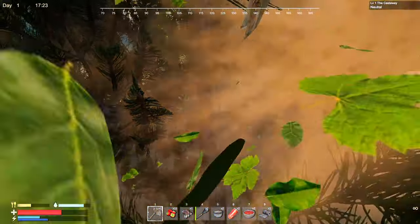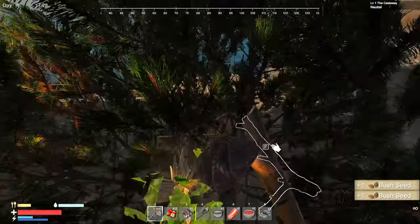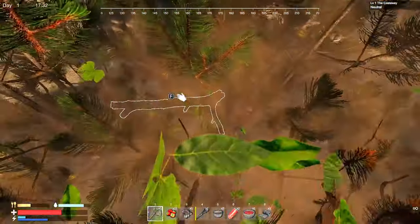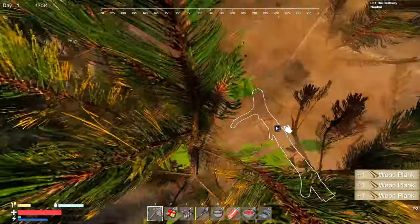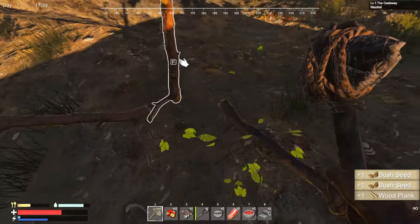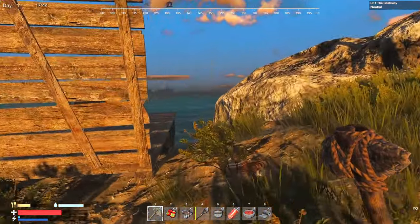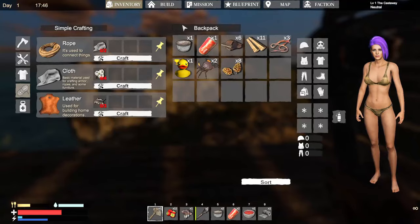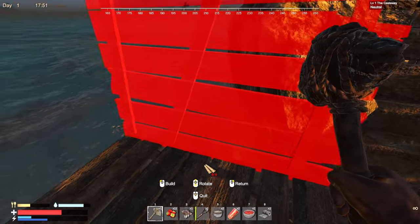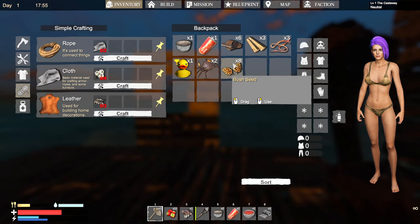As long as we can get some walls up — I don't know if we actually need ceilings straight away. There we go — pick it up at the same time, why not! If only we could keep them from coming to our island, but it doesn't work like that. Seriously, out of wood already? I've got eight bush seeds.